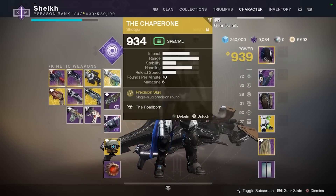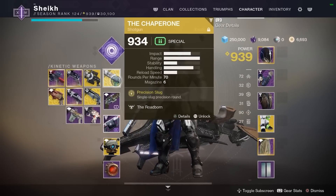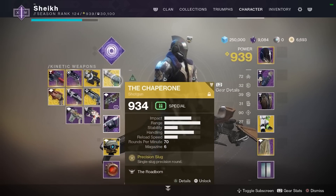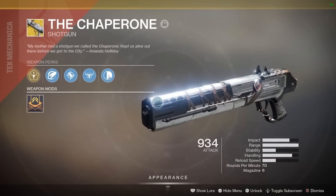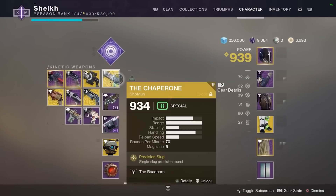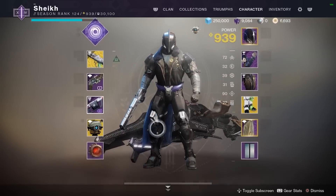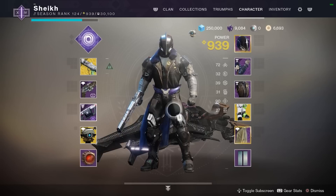I wanted to tell you my loadout before we get into the game. Classic loadout: Chaperone and hand cannon, and we're using Play the Game for our heavy. I've been using a lot of other types of shotguns recently and you've been asking where the Chaperone is — well, you're going to see it in action right here. We had a couple of really nice 1v3 moments, some clutch rounds, and the game went to the final round.